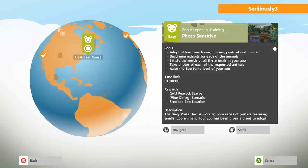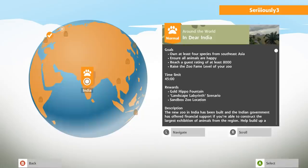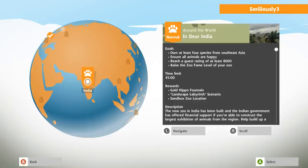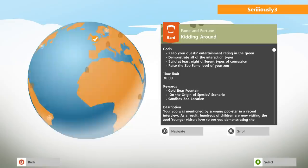A gold peacock statue also sounds amazing, not to mention it wants us to adopt a peafowl and a meerkat, which I don't think we've done yet, and build mini exhibits for each of the animals. Satisfy the needs of all the animals, take photos of all the animals, and raise the zoo fame — okay that's the Photo Sensitive challenge and that sounds amazing. I'm probably going to do that one. Oh and you get the gold hippo fountain, the Landscape Labyrinth, and a new sandbox zoo if we do the India one.